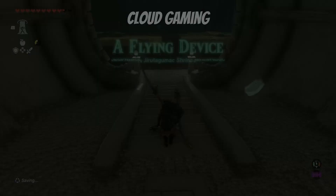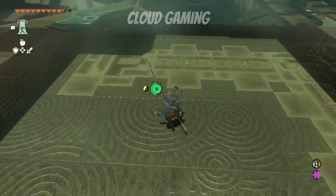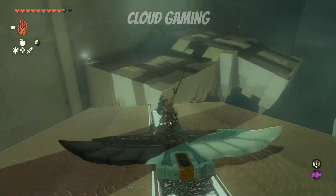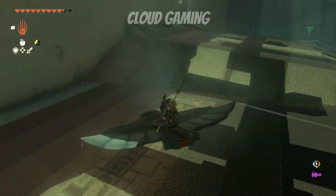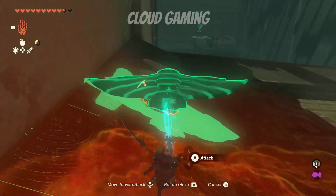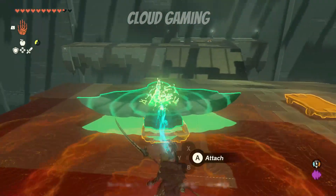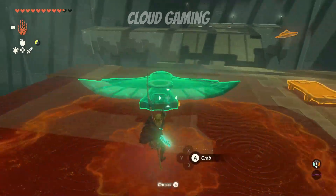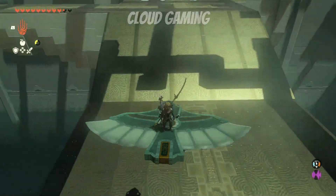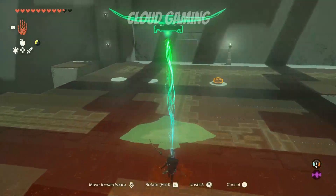Head to the left and you will find one of these glide devices. Once you land at the bottom, place that same device on one of these carts and glide to the other side.